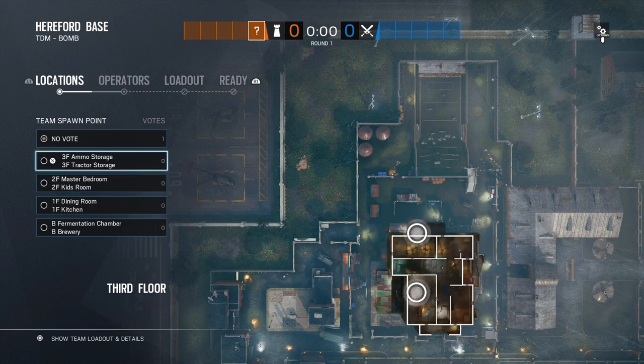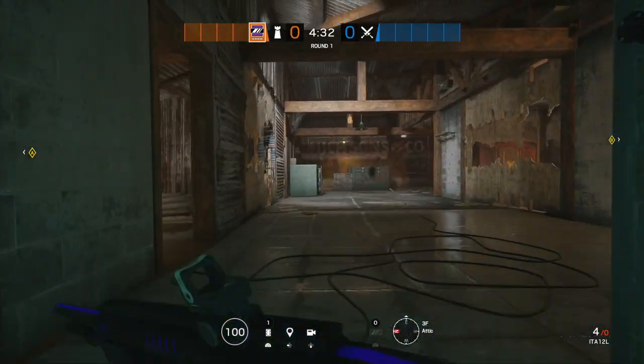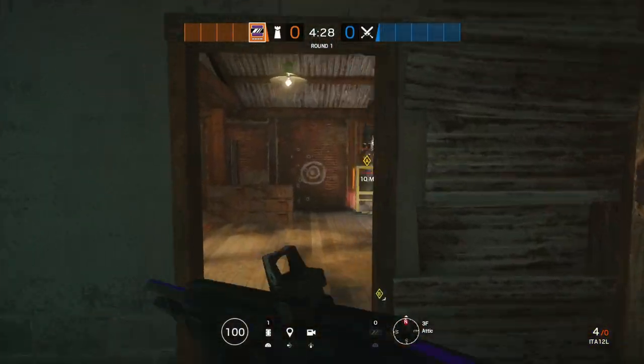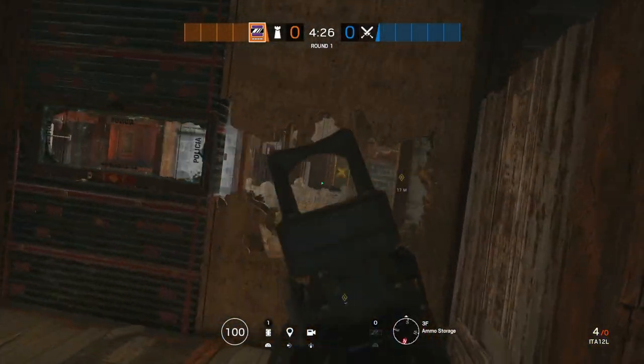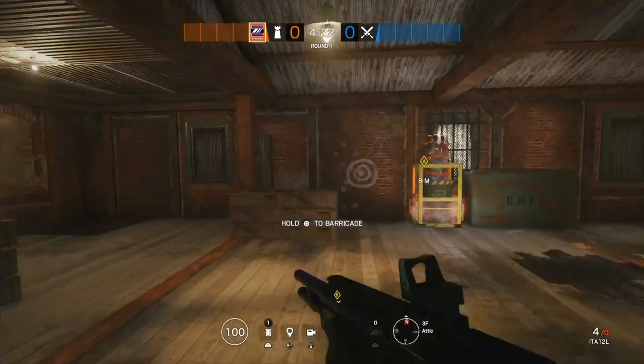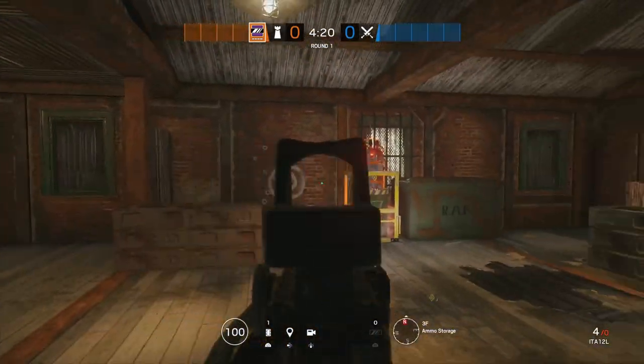I'm going to go from the top to bottom and I will have timestamps in the comments so you guys can skip around and watch what you want. Let's get started. We're going to start with the ammo and tractor storage objective. I already pre-made the mirrors and destruction to save some time. The main reason why I believe this objective is the best is because all the exterior walls are indestructible — they're made out of brick.